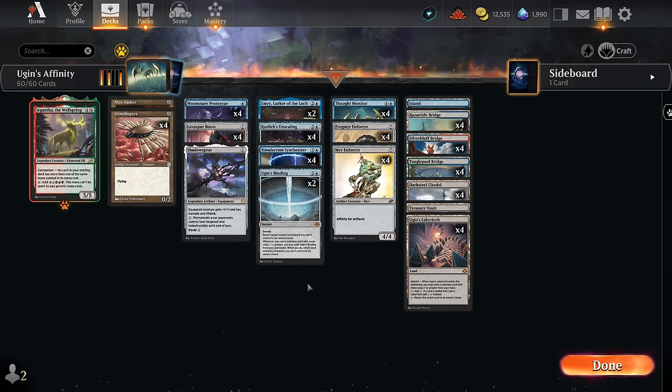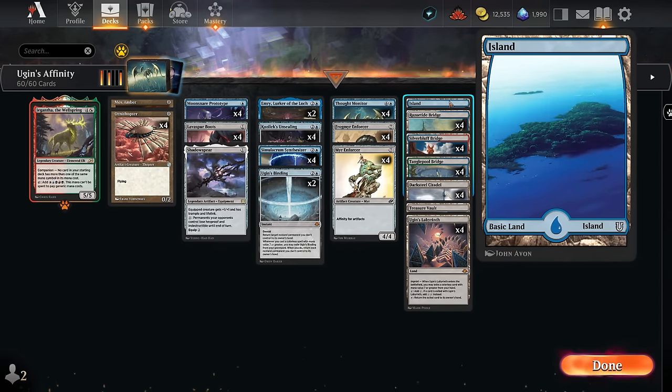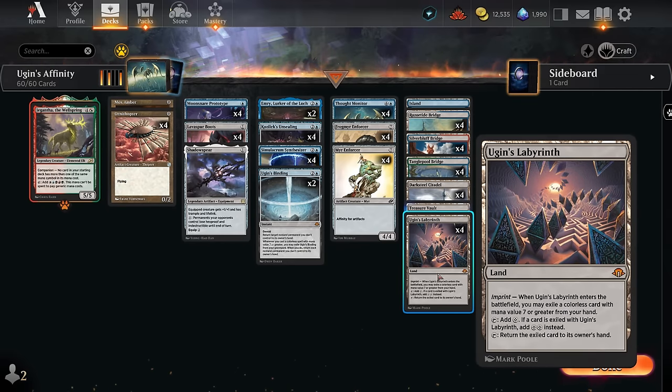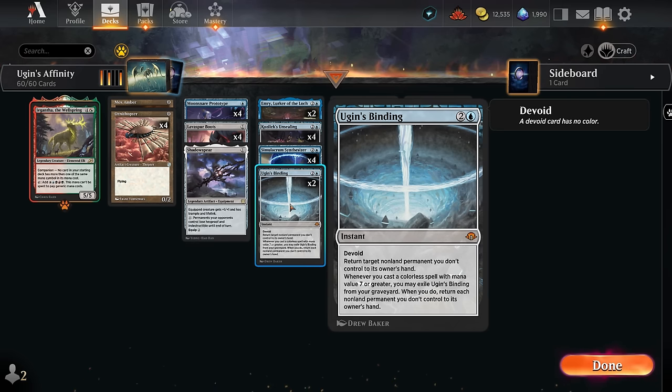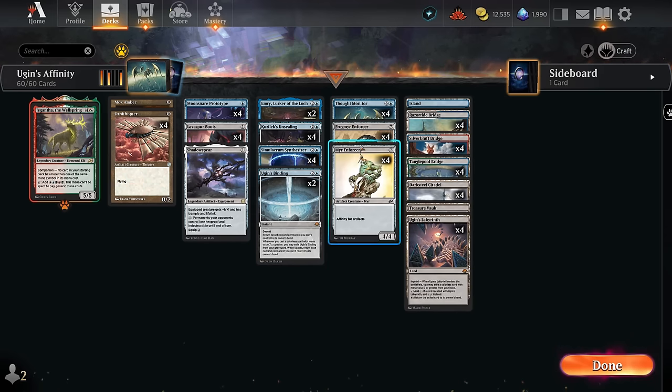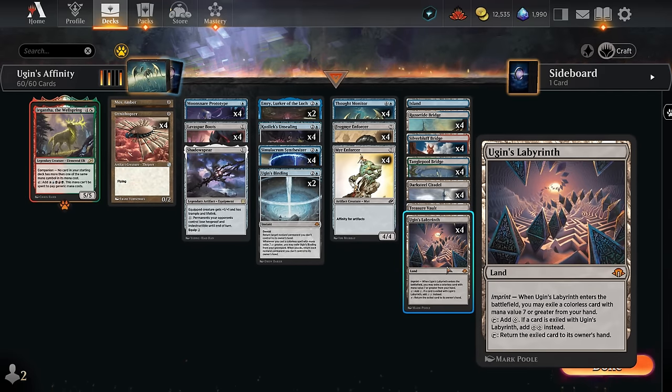We ideally play tapped blue sources on turn one so we can still cast our blue three-drops on curve. Darksteel Citadel is also an artifact land, plus a Treasure Vault, one Island, and Ugin's Labyrinth which enters untapped. For interaction we have Ugin's Binding, a three mana bounce spell that's pricey in historic, but once in the graveyard if we cast a colorless spell with mana value seven or greater we can exile it and it becomes an overloaded Cyclonic Rift, bouncing all the opponent's non-land permanents. Note: Binding only triggers off Enforcers, not Thought Monitor, which also can't be pitched to the Labyrinth since it requires a colorless creature.